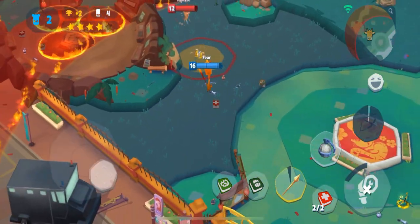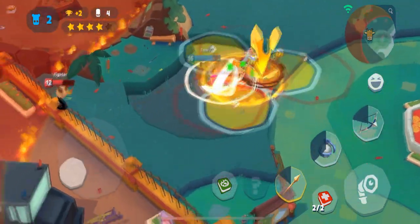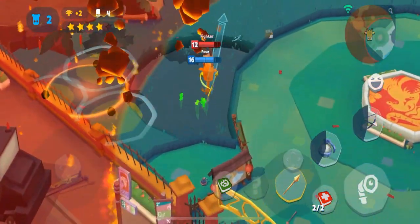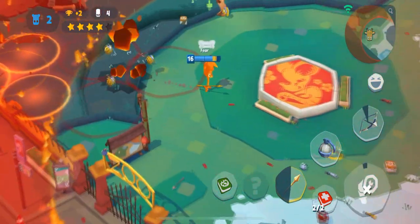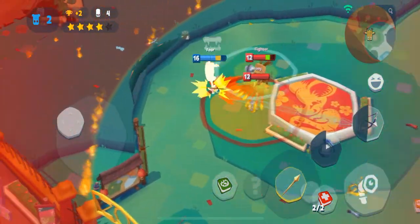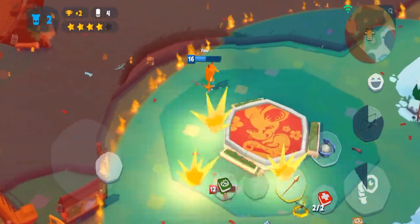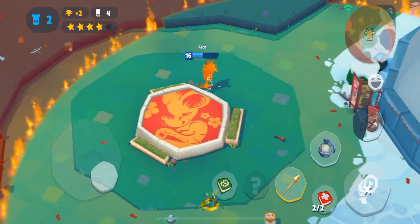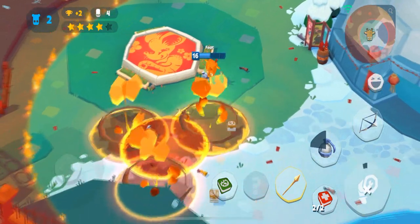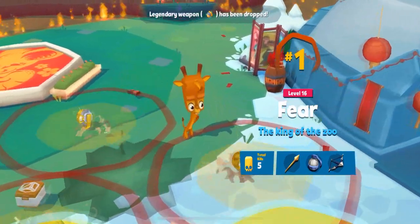Looks like we're at showdown now against this Molly and he is going to get on top of us. We can use a barrel to dodge this next grenade and try to aim as best as we can at close range. I'm going to go for a bow shot here — take his health kit off. He doesn't have his jump, so that grenade will hit him and then close out with a bow. No more health kits now and we should end it there.